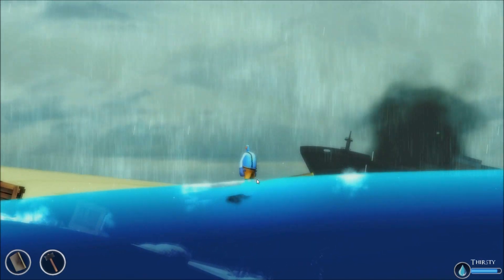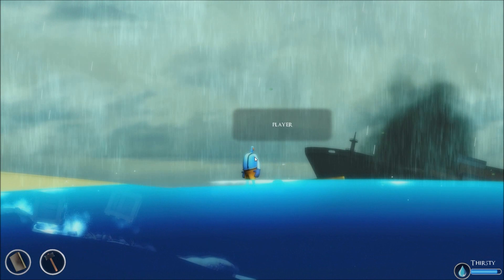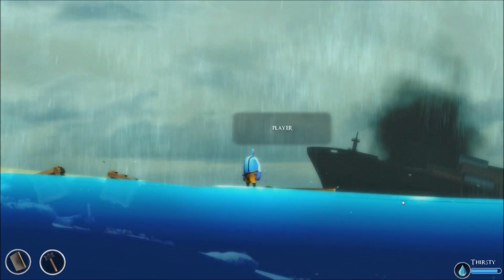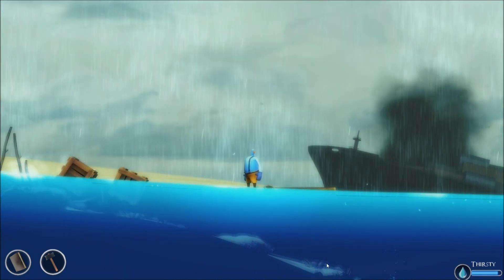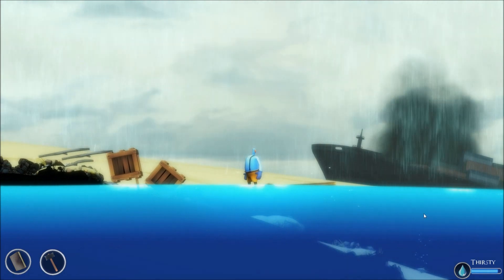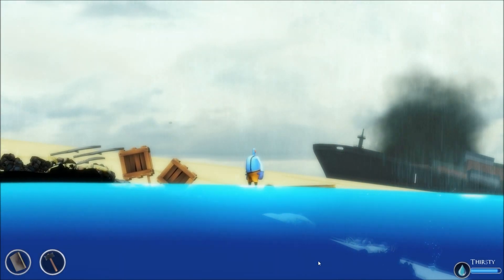Starting off here, this is my character — it's a big blue blob with a funny-looking head, and you can mouse over it and notice his name is Player. We're going to have some indicators at the bottom of the screen that tell us what's going on with our character: if he gets hurt, if he's hungry, if he's thirsty.